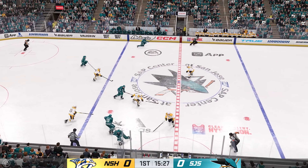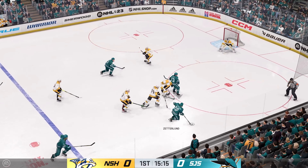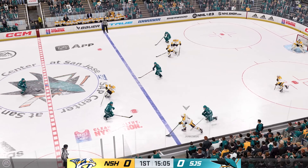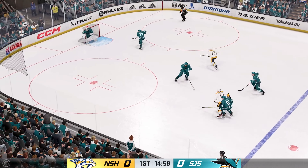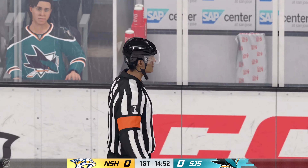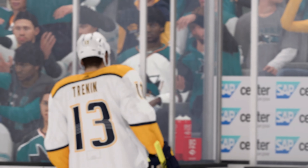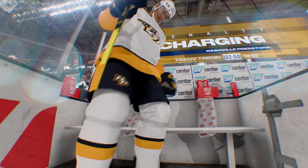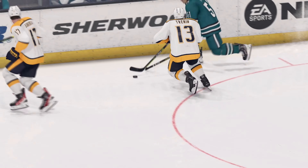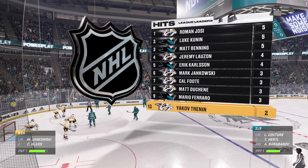Quick feed to Simic. Tosses it to Nunivara. Takes the feed at center and moves forward. Slides the puck across to Jankowski. Dumps it in. San Jose's got the puck behind the net. There's the whistle. Let's see what the referee saw. The Predators will have to kill off two minutes here — charging is the call. And their first chance to use the man advantage.